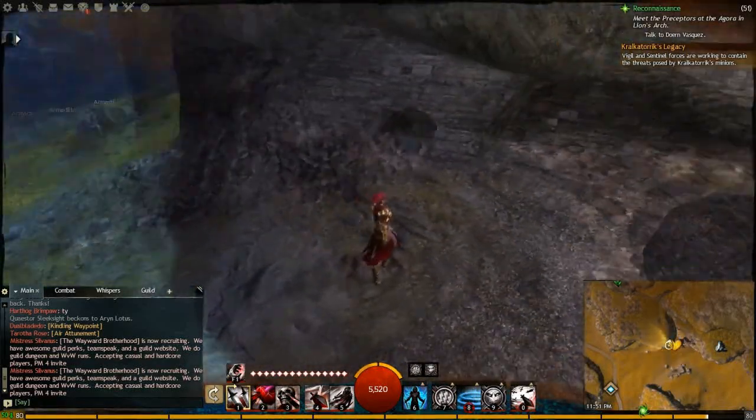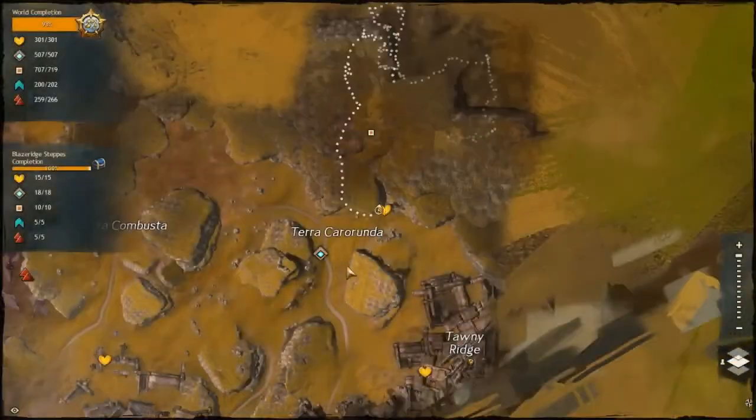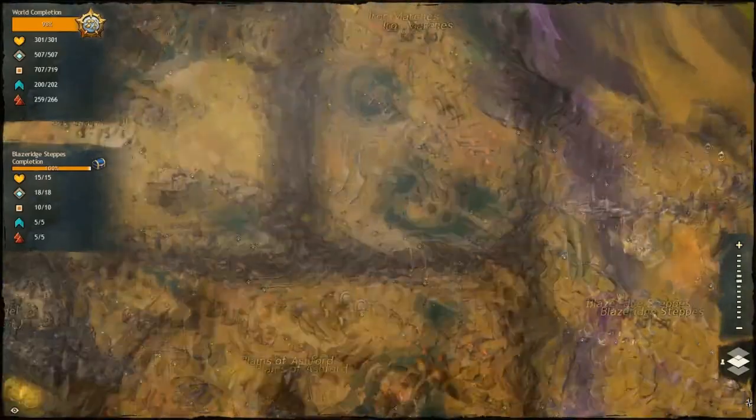Hello everyone, this is Wormack9 once again bringing you Guild Wars 2 Jump Puzzles. Today I'm doing Blaze Ridge Steps, Craze's Folly.